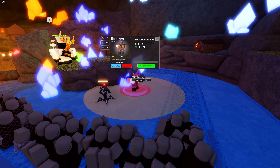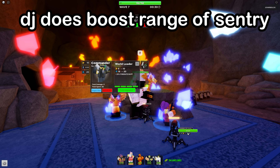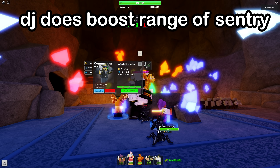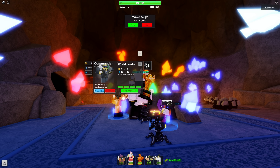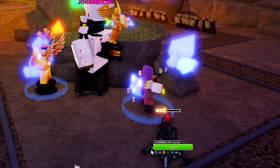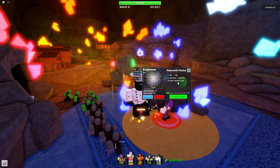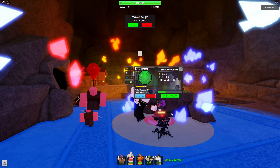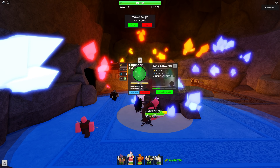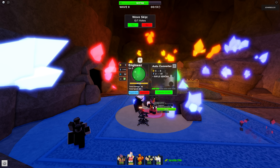At level 0, she can only build 2 sentries at a time. Also note that Commander nor DJ affects the sentries' range or fire rate. As you can see here, Engineer herself is being buffed, but the sentries — there's nothing going on for them. She can also detect stealth and flying units at the same time, although the sentries do not detect stealth nor flying units; she will only shoot them with her nail gun.